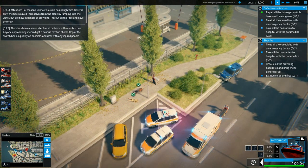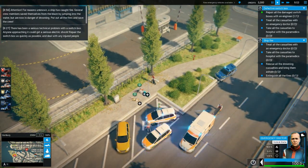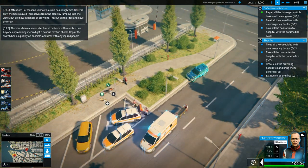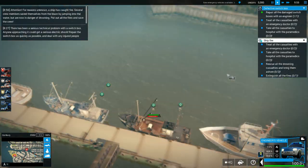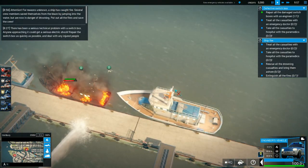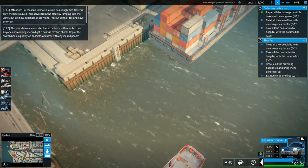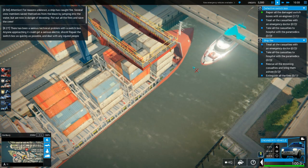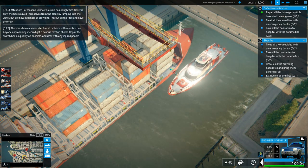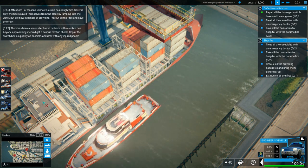Back to the defective switch box. You can go back to your headquarters. Go back to that ship fire. That boat's coming along nicely. We've got this other boat — the big fire boat coming in as well. I wonder if it's going to ram into the bigger one. No, that was a very close call though.